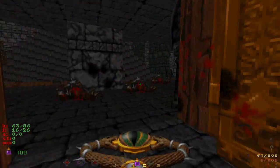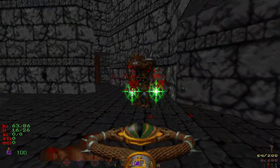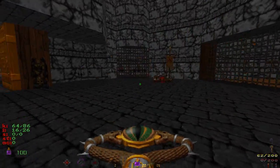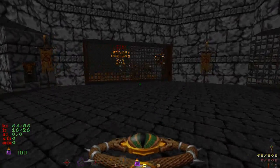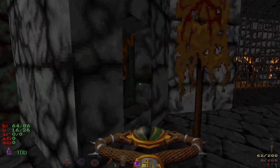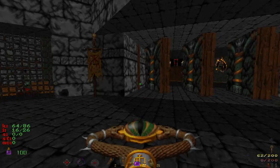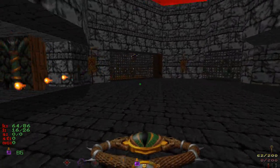Apparently this melee attack with this weapon actually drains life. Interesting to know. So anyway, we looked around here, and I've kind of come to grips that you're supposed to pull the switch. And it opens the door.